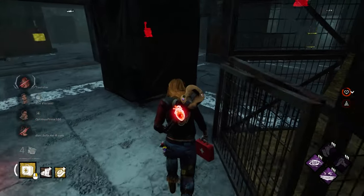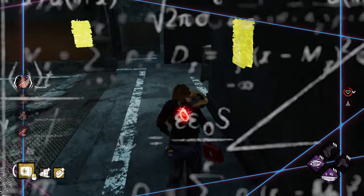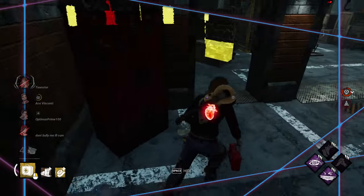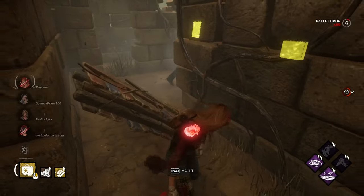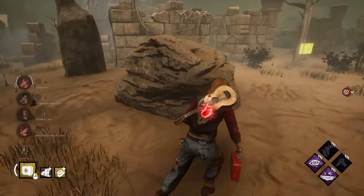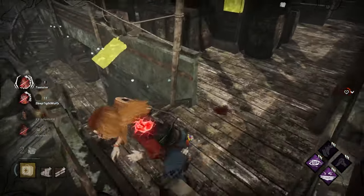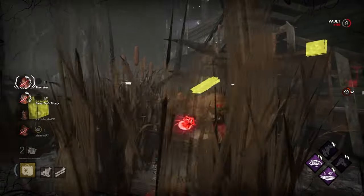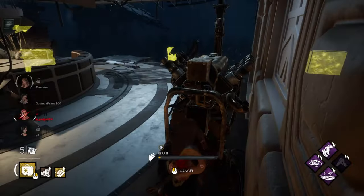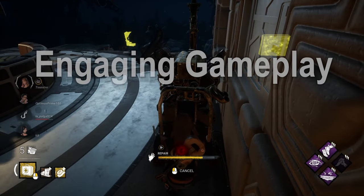Here is the big problem with Distortion and the playstyle that it promotes. The perk just promotes playing super stealthy and really scared. Playing stealthy sometimes is good and can be very efficient for winning the game. But a lot of the time, it's usually your teammates that end up getting harmed by your stealthy playstyle — like you're too scared to go one for one on a hook, too scared to go for the hook save if the killer is semi-close, or you don't want to work on generators because you're injured.